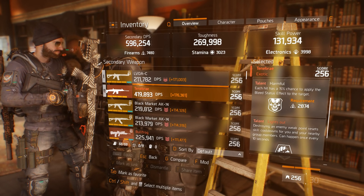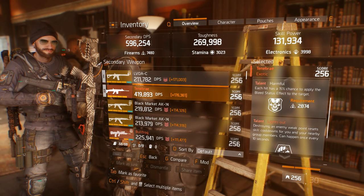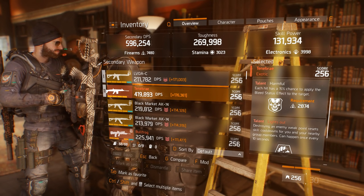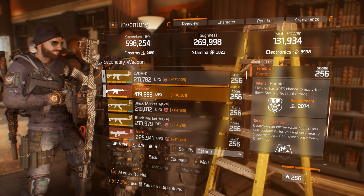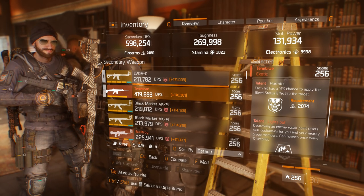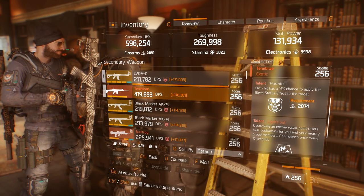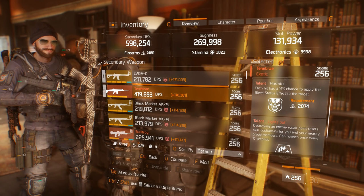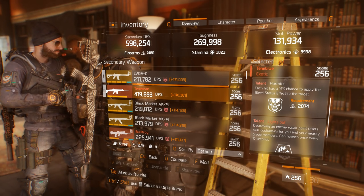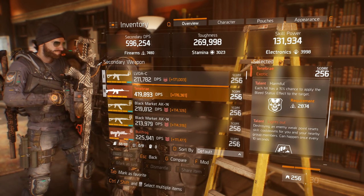Tenebre, even without the unique talent Lights Out, is an awesome marksman rifle in The Division. If you want to play from a distance and headshot your targets, it can be a great option. At the end of this review there is always a question — is it worth grinding for? In my opinion, definitely yes.